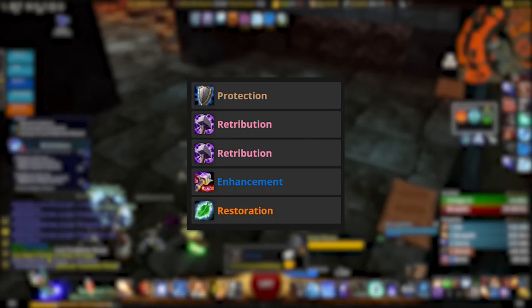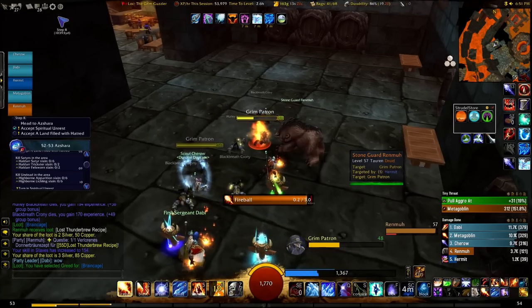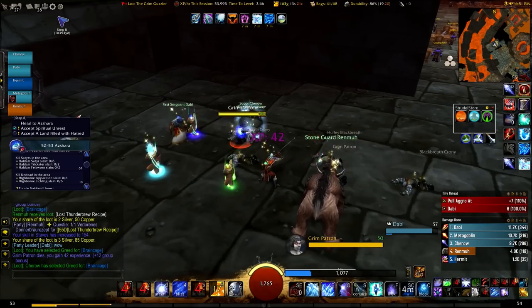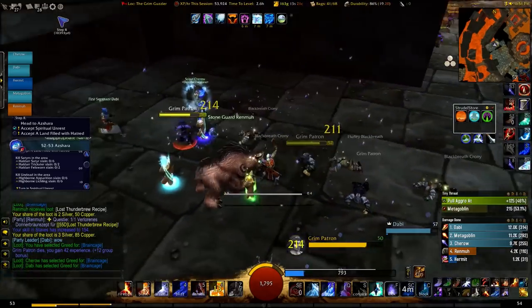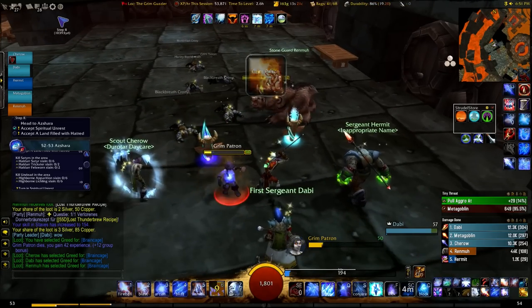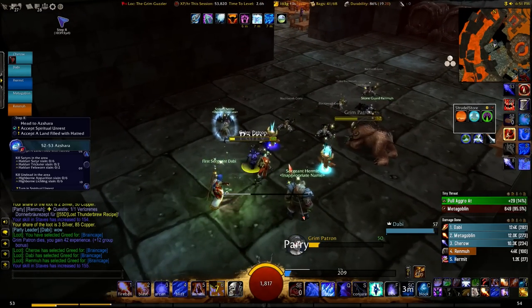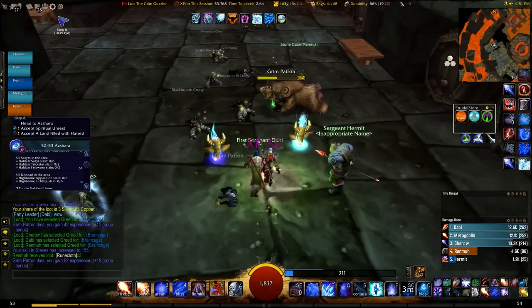For the melee cleave comp, here's what I'd recommend: a warrior tank, two ret paladins, an enhancement shaman, and a druid healer. You get the warrior tank because it's simply the best cleave DPS tank low level and for most of the leveling journey. Ret is the same — they provide the best cleave DPS for the majority of the leveling journey. Warriors are also good but they have to be higher level before they start getting good. The shaman also provides great AOE and cleave DPS low level.